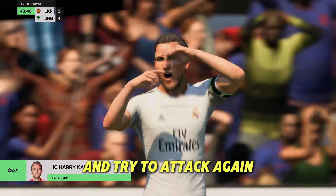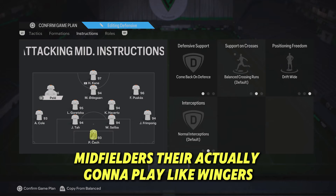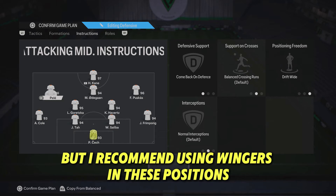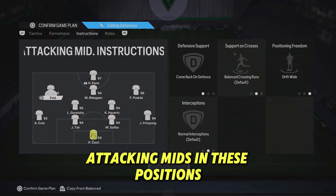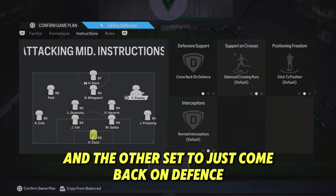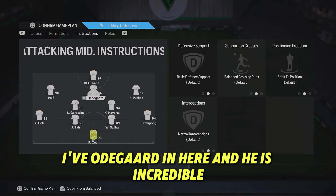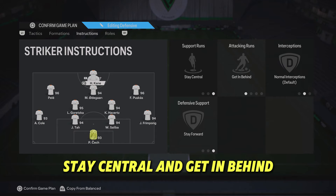Moving on to your left and right CAM — these are not going to play like center attacking midfielders, they'll actually play like wingers. I recommend using actual wingers in these positions, not strikers like I have here. Set one to come back on defense and drift wide, and the other to just come back on defense. For your central CAM, leave him completely on default — this will be your more creative player, so if you have someone with incisive passing plus that would be perfect. I have only Gerd Müller here but there are cheaper options.